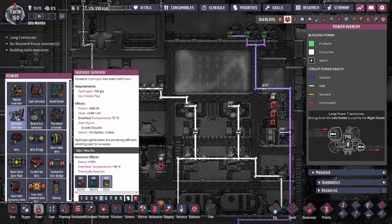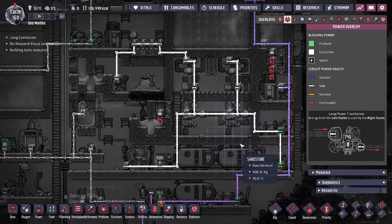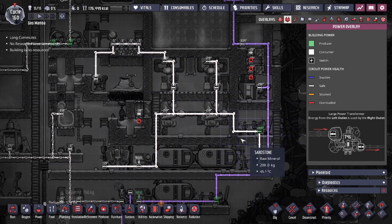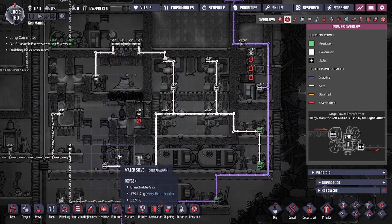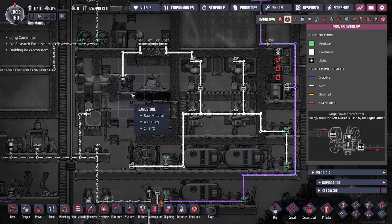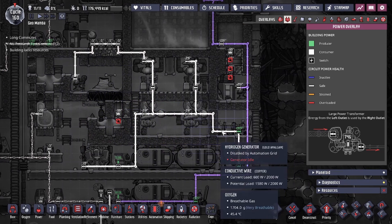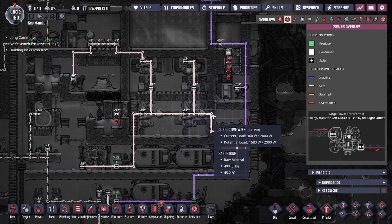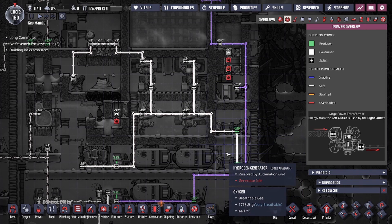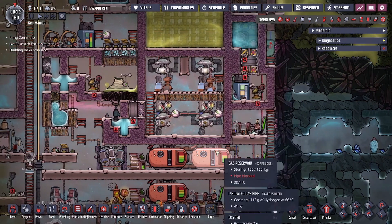Usually the SPOM consists of an electrolyzer, which produces hydrogen, and that's connected to a hydrogen generator which powers up the system. In our case, our SPOM system is this box with the two generators, and we also power a water sieve to purify polluted water and a liquid pump to pump up that polluted water.